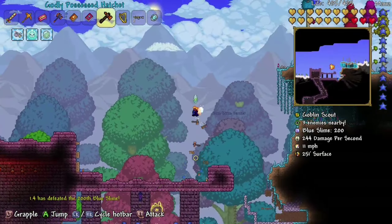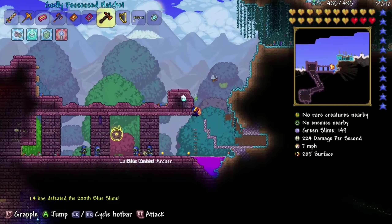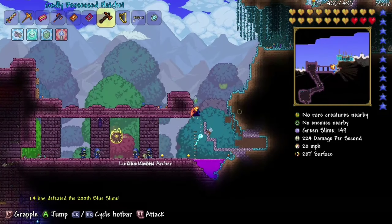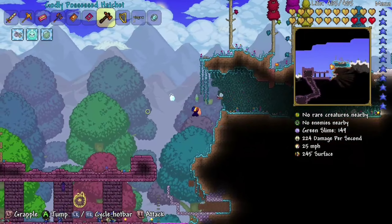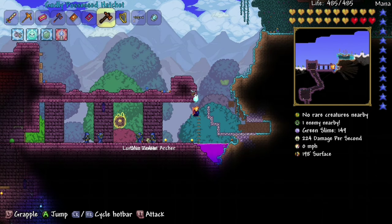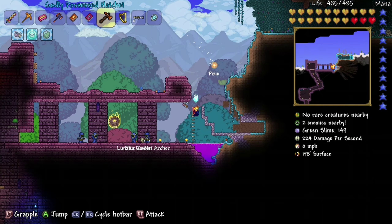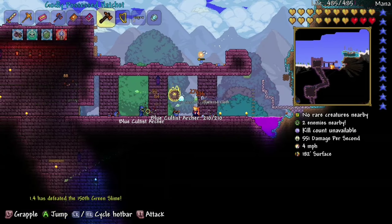I've just uploaded the last video on my channel and I wanted to see what this boss fight was going to be like — the Lunatic Cultist. I've reforged my Possessed Hatchet to be Godly, so now it does 124 melee damage, which is very nice. I've got a bit more health too. I'm just gonna get into it — I have no idea what to expect.